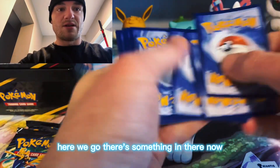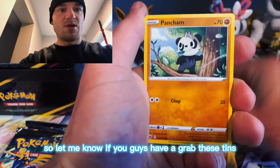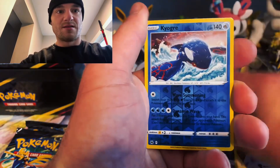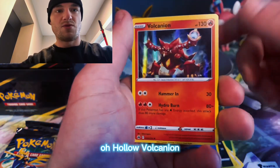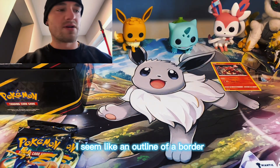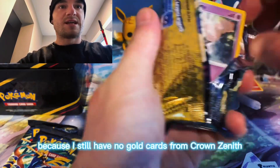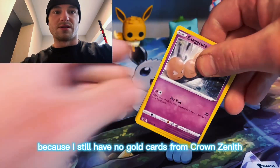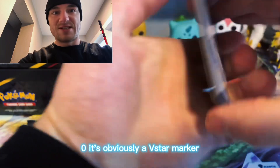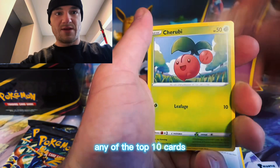Here we go, there's something in there - it's leaf. Let me know if you guys have grabbed these tins and if you had any luck down there in the comments. Cool artwork right there - oh holo Volcanian! I could've sworn I saw an outline of a border, but who knows, maybe we'll strike gold. I still have no gold cards in Crown Zenith - zero. And it's obviously a V-star marker. Also let me know if you guys have pulled any of the top 10 cards.